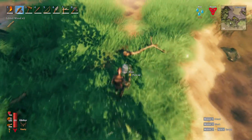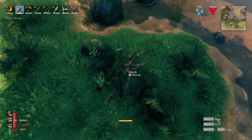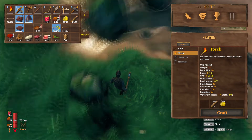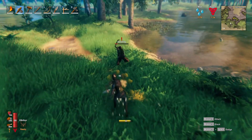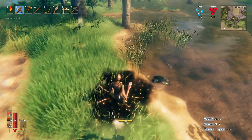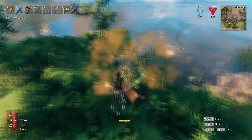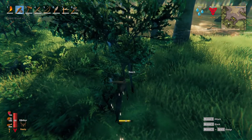It would be nice if we didn't always drop things whenever we swam, but we do — that's just the way it is. We have 11 flint and more than enough wood. We're back in the meadows, so this section is definitely in the meadows. Just want to make sure we have enough wood for all that we want to do right now, so let's gather a little bit more.